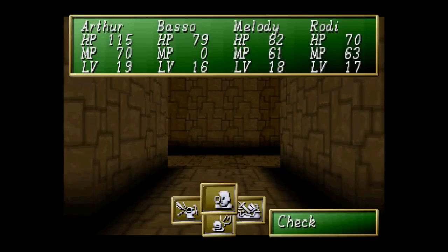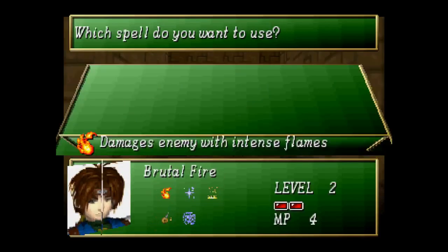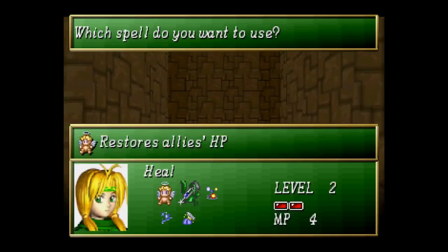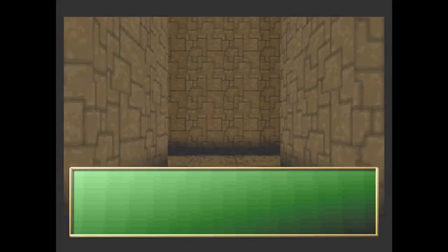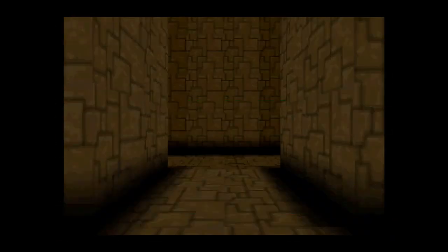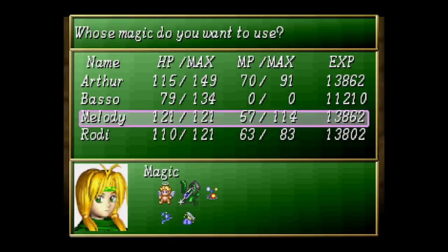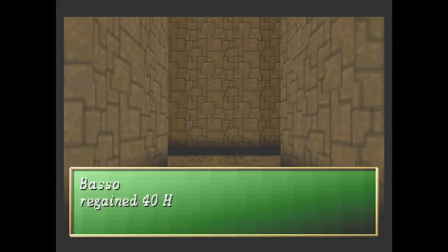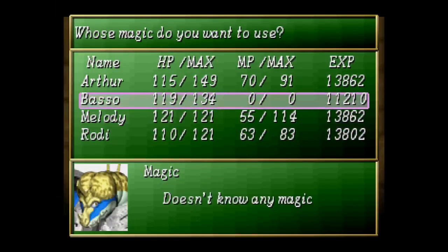Actually, considering the coin beasts can be problematic, let's make sure we're in good shape. We are back on ground. One-ten's fine. Actually, I should have used level two on Basso, but whatever.